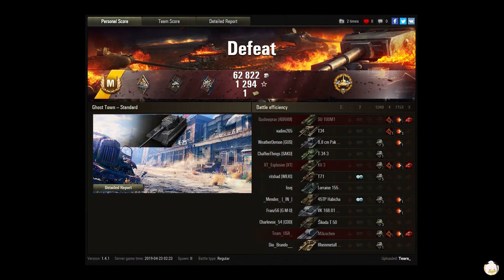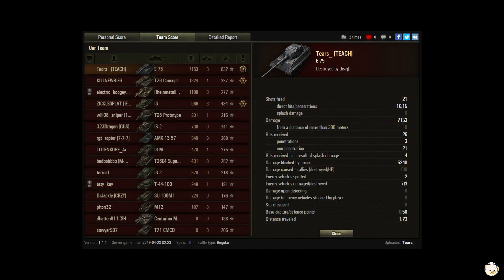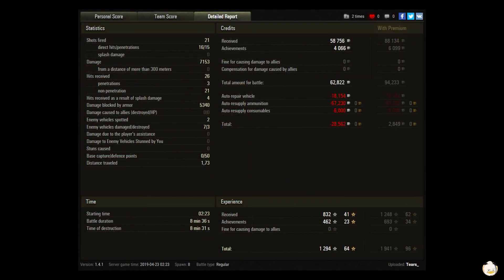Too bad, but it was an Ace Mastery! You got Arsonist, Duelist, Fire for Effect, High Caliber — 2,882 credits earned, 1,294 experience, and a bond. Damage wise: 7,153. Three kills gives you 832 base experience. You fired 21 shots, 16 hit, 15 pen. You blocked 5,340 — almost three times your tank's HP. Not a premium run, so you ended up losing credits but made some experience.